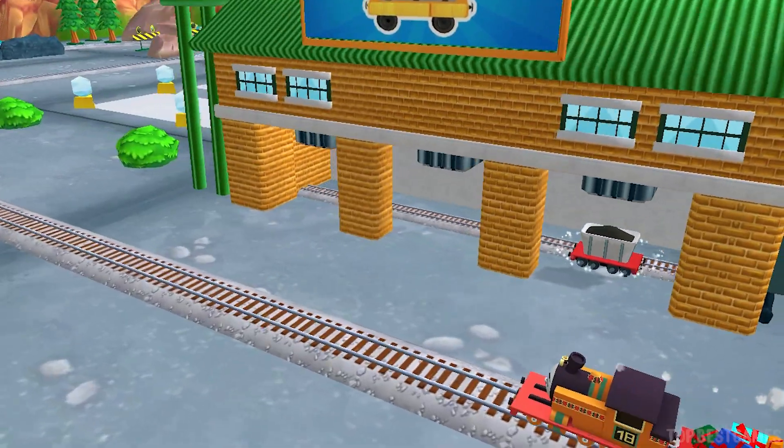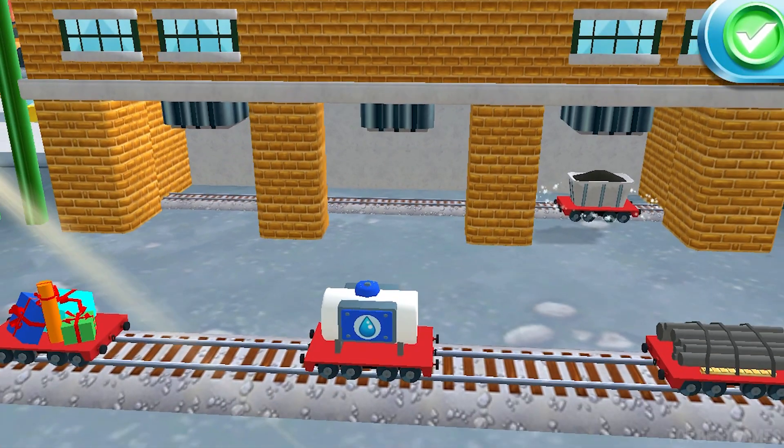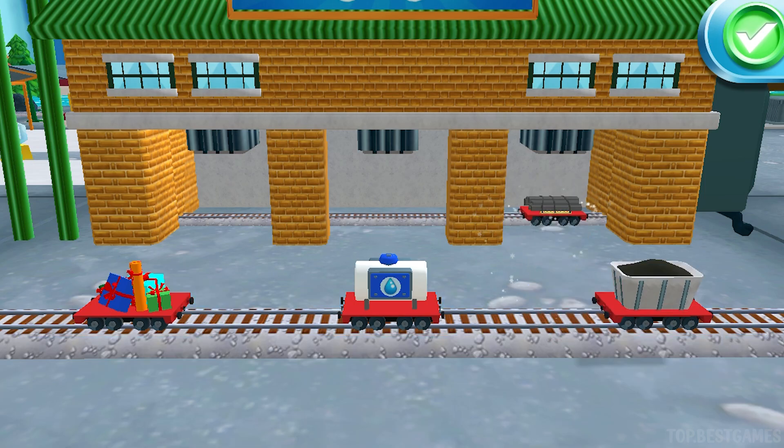What type of wagon should we pull? Just drag the wagon to one of the blue spots. Mix them up for a super train!